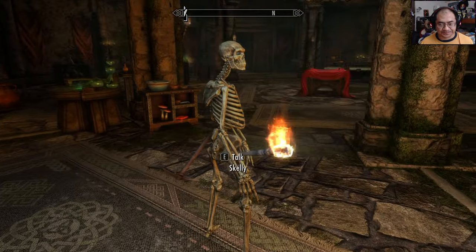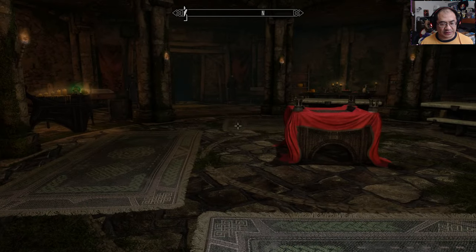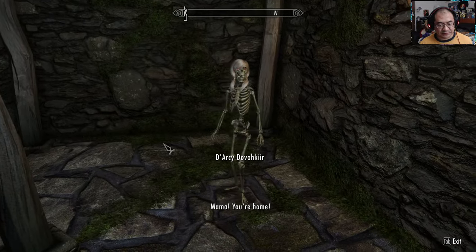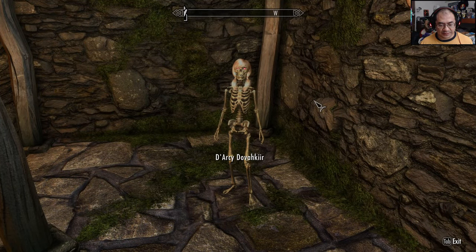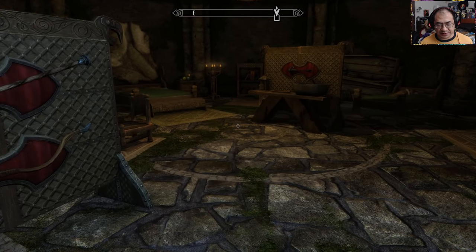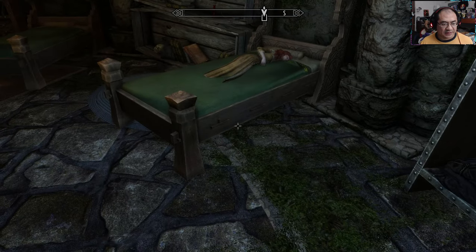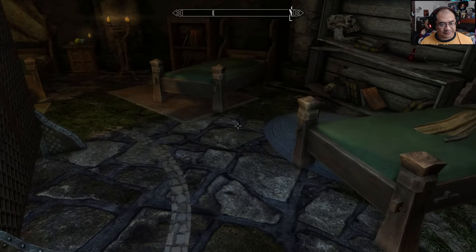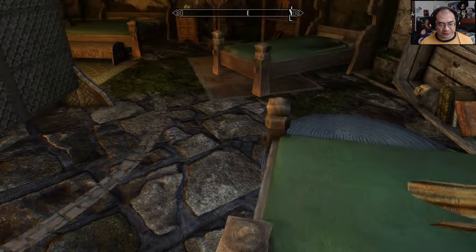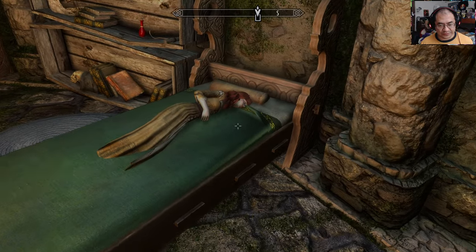The next thing she added were two children's noble beds. Down the steps over here, there used to be a vampire coffin and a couple of sleeping bags. What she did was remove the coffin and added two children's noble beds. It's a little weird that they sink in — but they don't sink in for her, only for me.